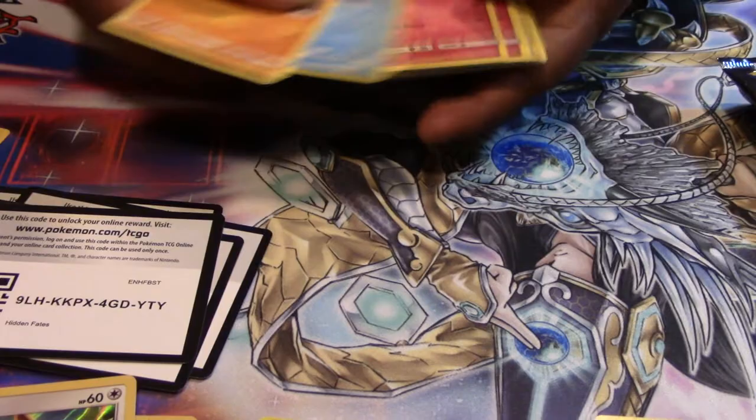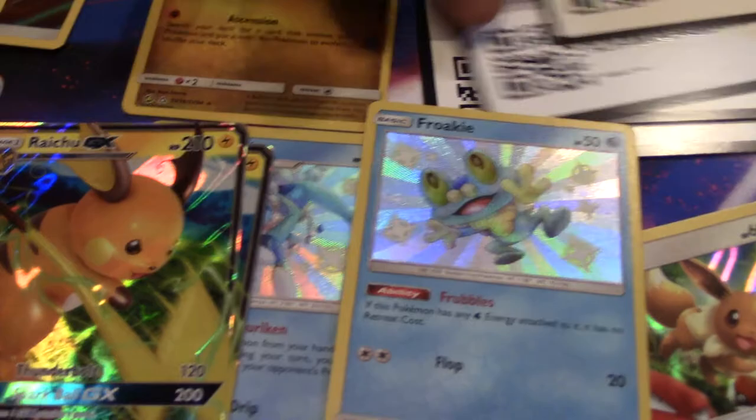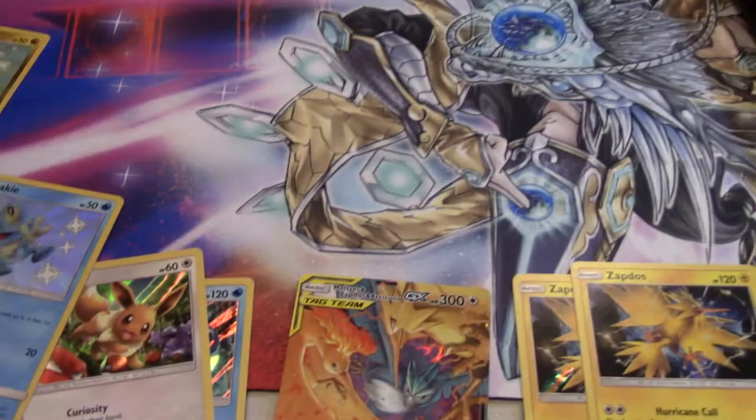Going pretty quick — Clefairy, Snubbull, Caterpie. We got a Shiny Froakie to go along with our Frogadier. I'll be explaining the pulls at the end. Here's the code again for you guys — it's a bit of a mess, but I'll organize it towards the end of the video.